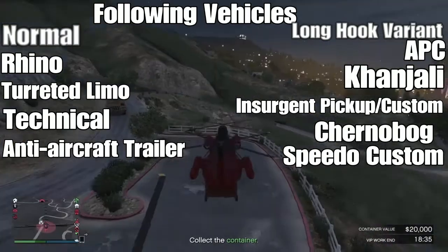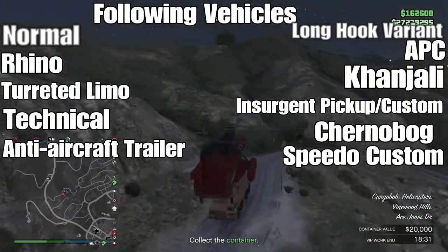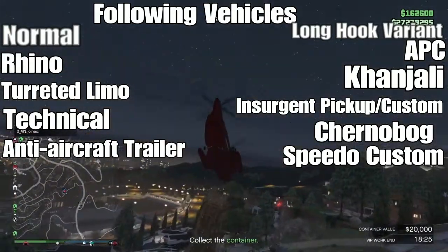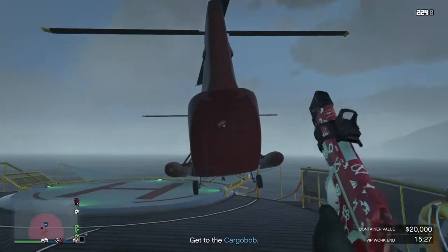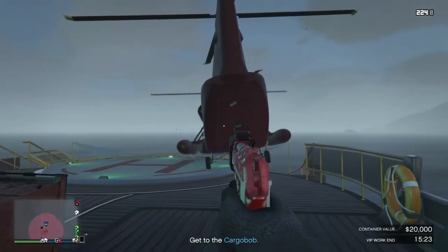Here's a list on screen of what vehicles you can carry with the normal and long hook version. Once you have the vehicles you want on your yacht, you can dump the Cargobob in the water and cycle the weapons you want.